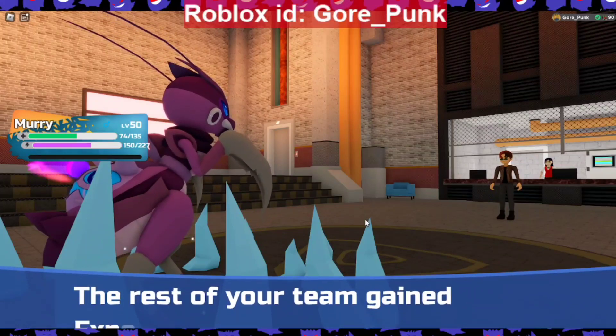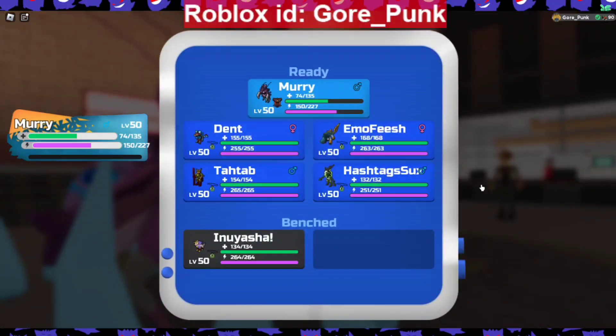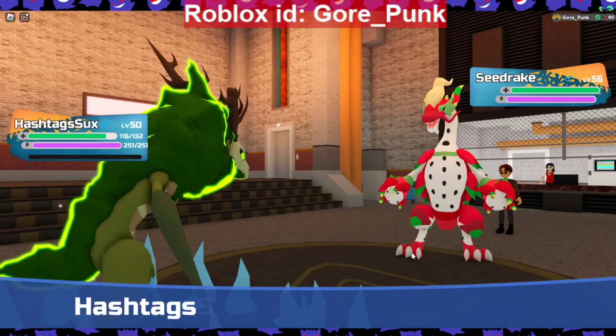His second loom is Seedrake, so what I've been using is my emo fish because my ice move and dark move are green arrow effective. Every time I've fought Seedrake I've tried every loom on my team, and he will do a Thorn Body Slam which will one-hit you — no matter what your health is, no matter what loom I've used, I've been one-hit by him.